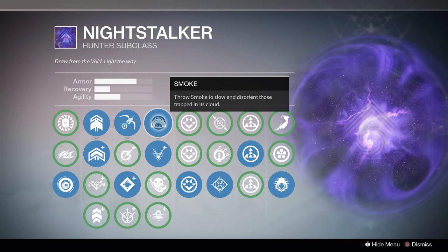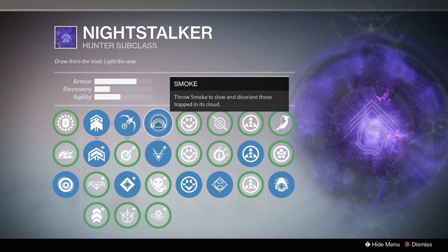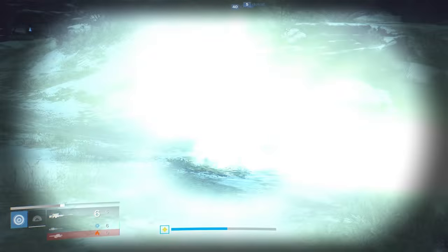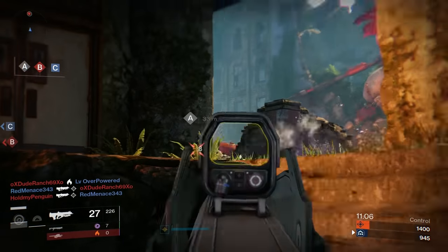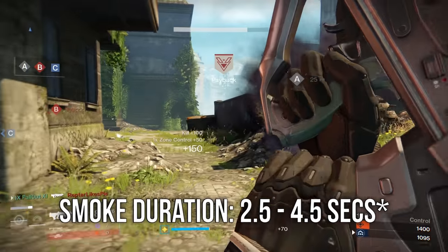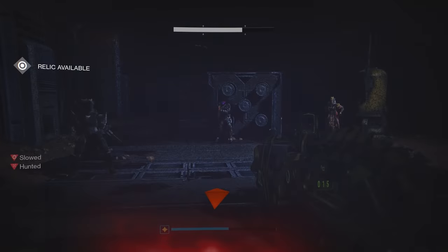Moving on to the melee, the Night Stalker's melee ability is Smoke, and in my opinion it's one of the best PvP melee abilities in the game. Smoke is kind of like having a second grenade. Using it lets you throw a small orb that detonates on contact into a small cloud of smoke that lasts between 2.5 to 4.5 seconds, depending on which upgrade perk you take.